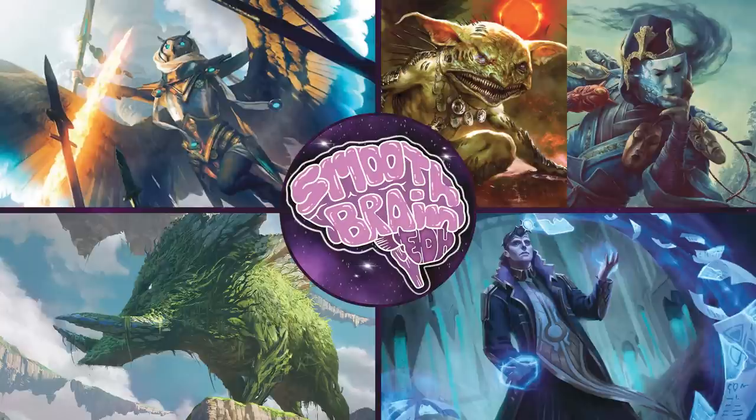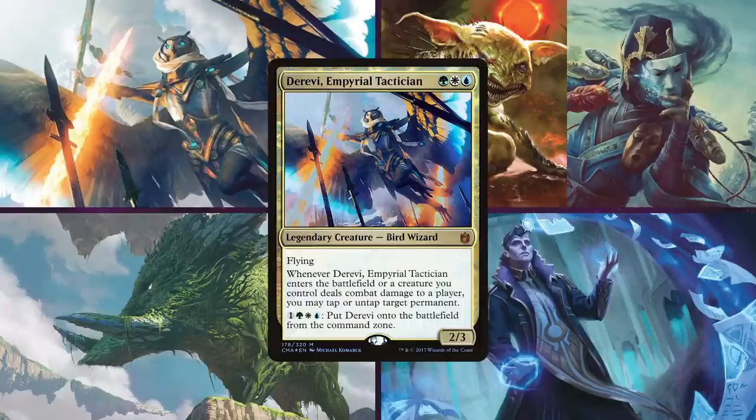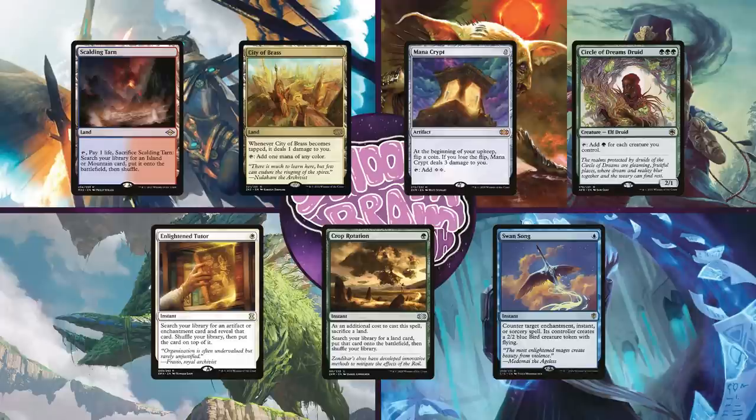First up is Matt on Derevi Imperial Tactician. This Bant deck is focused around getting stax on the board early to slow the game down and then creating infinite mana to win the game. Matt keeps an opening hand of Scalding Tarn, City of Brass, Mana Crypt, Circle of Dreams Druid, Enlightened Tutor, Crop Rotation, and a Swan Song.